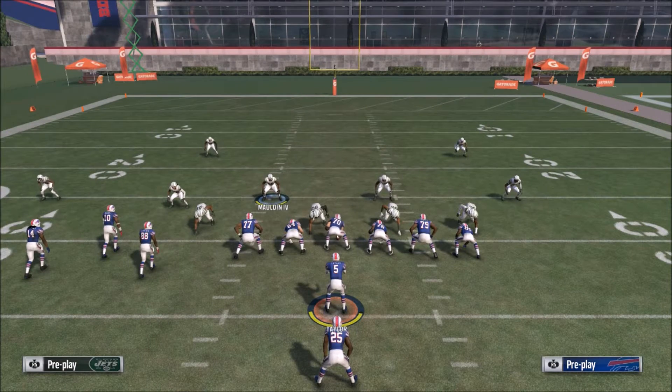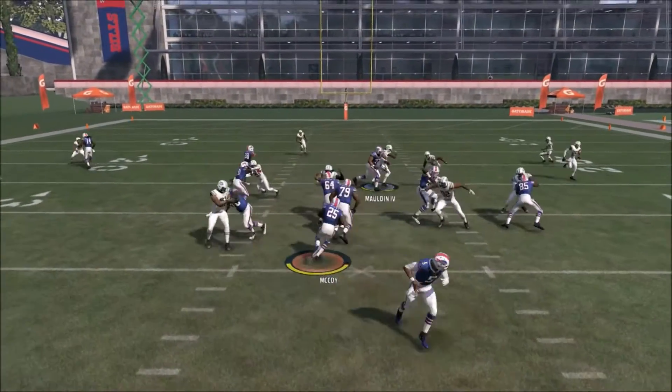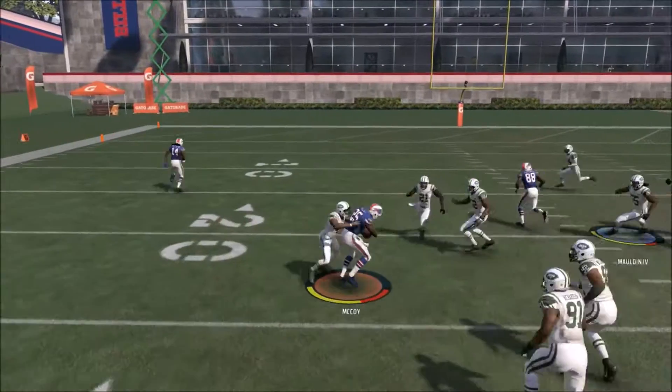Now obviously runs like Inside Zone and halfback base that are in every playbook and a lot of formations — those are the best runs in the game. But if we're talking about a specialty run that's not in a lot of playbooks, the halfback counter out of the Pistol Bunch Tight End is just that. It's one of the best uncommon run plays in the game. Not that a counter is uncommon, but out of this formation it is, because this formation is not in a lot of playbooks.